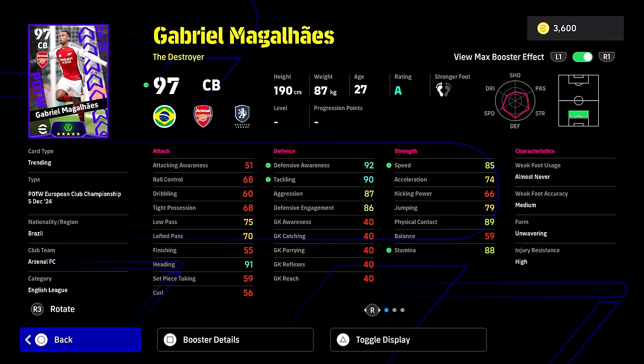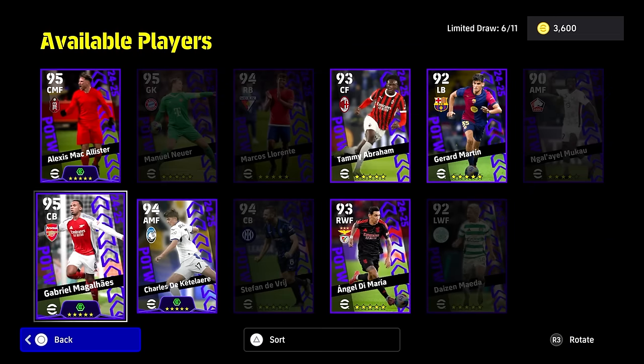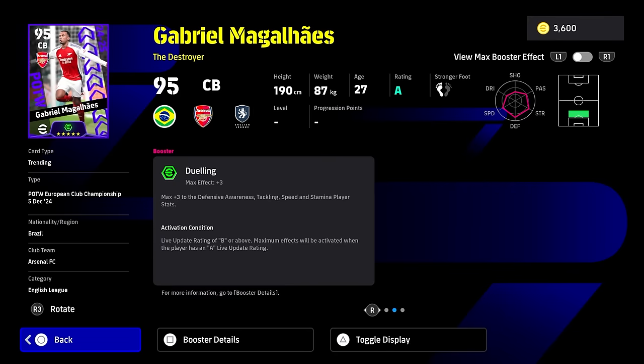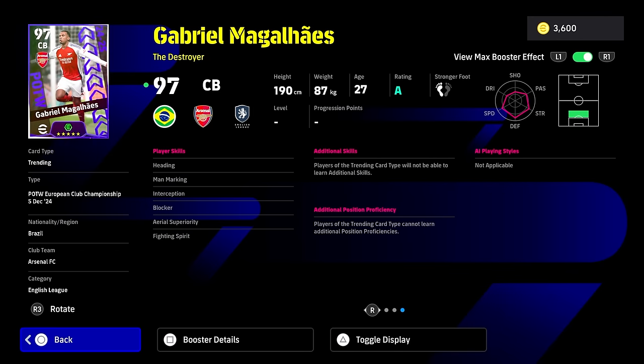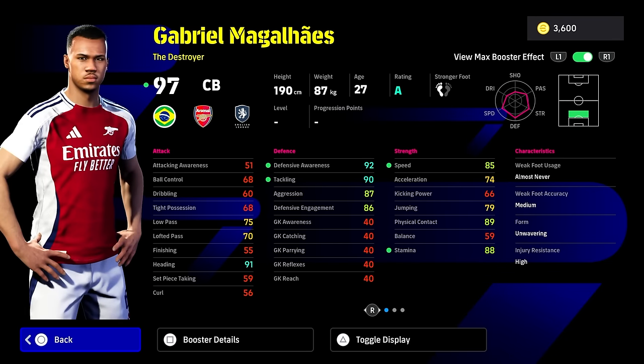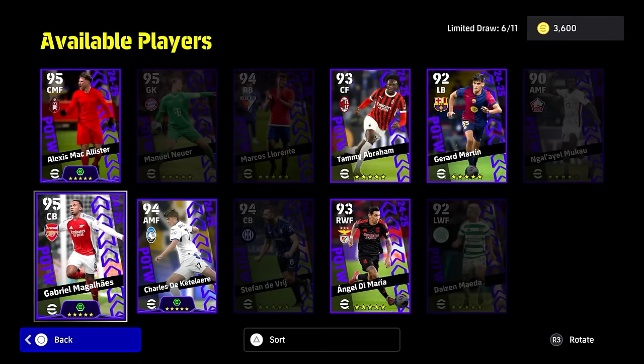Gabriel is definitely the pick of the bunch. We actually spun for him and got him - he's an absolute beast on our free-to-play squad. We spun for him in this one but didn't get him. He's got everything you could possibly want. A bit lacking in the skills, but he's got all the skills you could want apart from acrobatic clearance, which you can't train yet - hopefully that comes in the future. Insane stats. He's up there with Saliba - pretty much the same as Saliba. They're just really solid center backs.